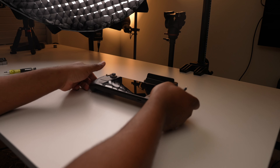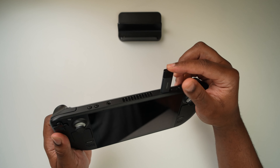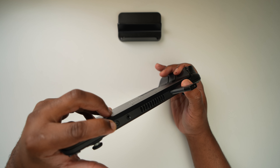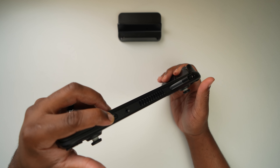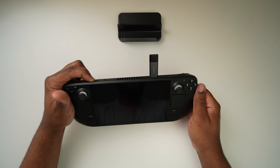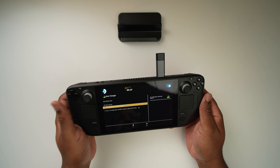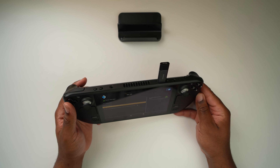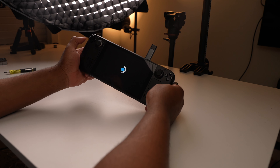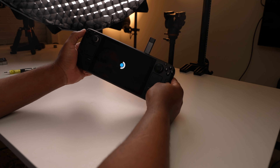Now that the installation media is created, insert it into the Steam Deck. Hold down the volume-down button at the top of the system and press the power button. Wait until you hear a sound, then keep holding the volume-down button until you get to the boot menu. Here we are in the boot menu — since I'm using a secondary drive with nothing on it, the only option is the Samsung flash drive, so we click on that and the system boots into the Windows installation.